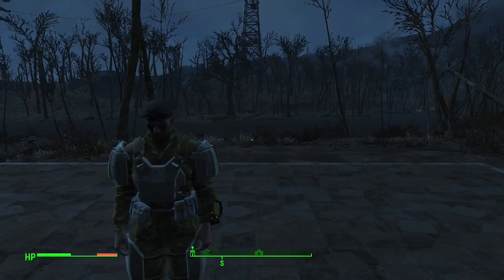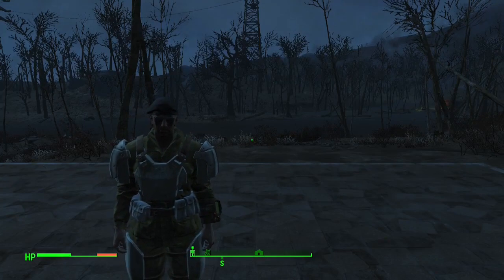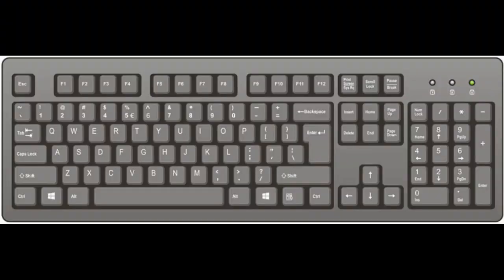Hey, what is up ladies and gentlemen, it is Nate, and today I'm going to be showing you some of the different console commands in Fallout 4. Before we get started, if you've never used the console command window, you're going to press the tilde key, which is in the top left corner of your keyboard, and that will bring up the console command window.